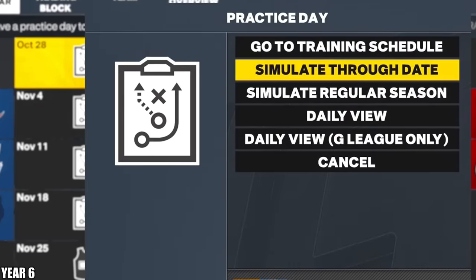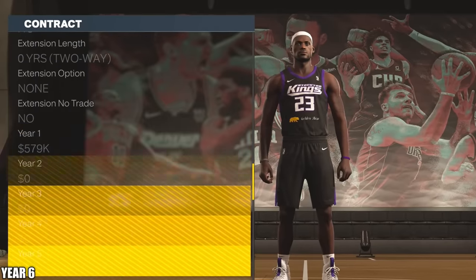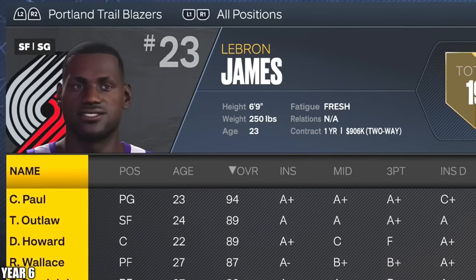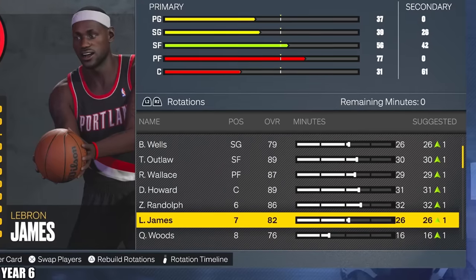I'm going to simulate one day right here. Oh yeah, he got sent down. Yeah, we're not dealing with this. Is this like a glitch? I can't mess with this contract at all. I have a solution, but I'm not going to like it. I got to take one of these bum players and import his player DNA. I didn't want to have to do that, but I guess we move.